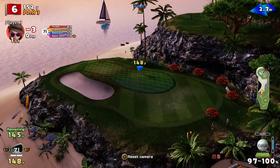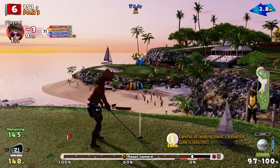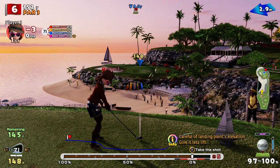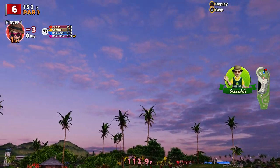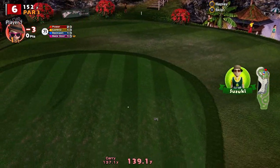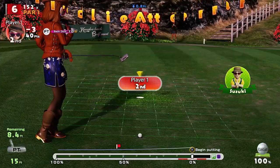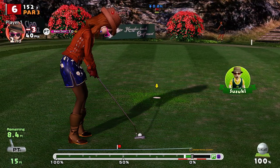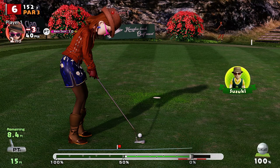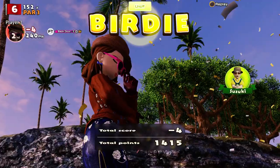It's another par 3, sort of downhill. Trying to understand how much the slope's going to impact it. All the topspin in the world - you don't want to be too short because you'll end up somewhere you don't want to be. That's okay, slightly over-hit but that's all right. It's 8.5 feet - going to break a bit. Got to take the pace off - right in the middle. Four under.